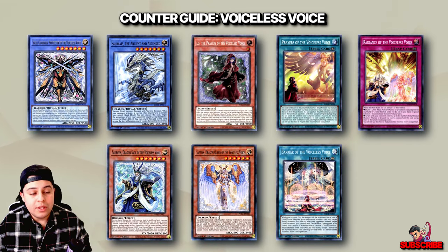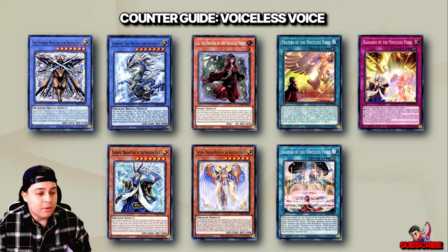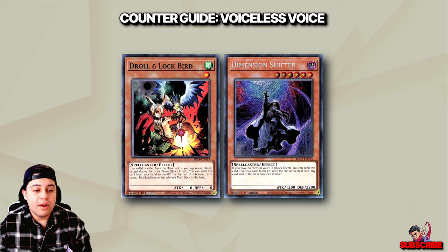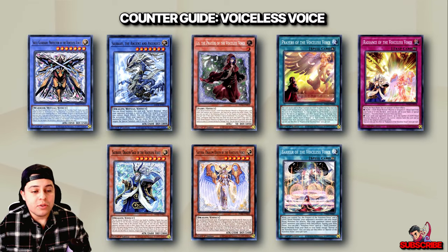Understanding how to counter the Voiceless Voice strategy involves recognizing its reliance on ritual summoning and graveyard interactions. To effectively counter it, we can play a plethora of strategies — especially Droll and Lock Bird or even Dimensional Shifter. Neutralizing graveyard effects and searching effects, these two cards will just shut the deck down. It's important to understand the mechanics and strategies of the Voiceless Voice archetype so you can adapt and effectively use the counters to stop key plays.